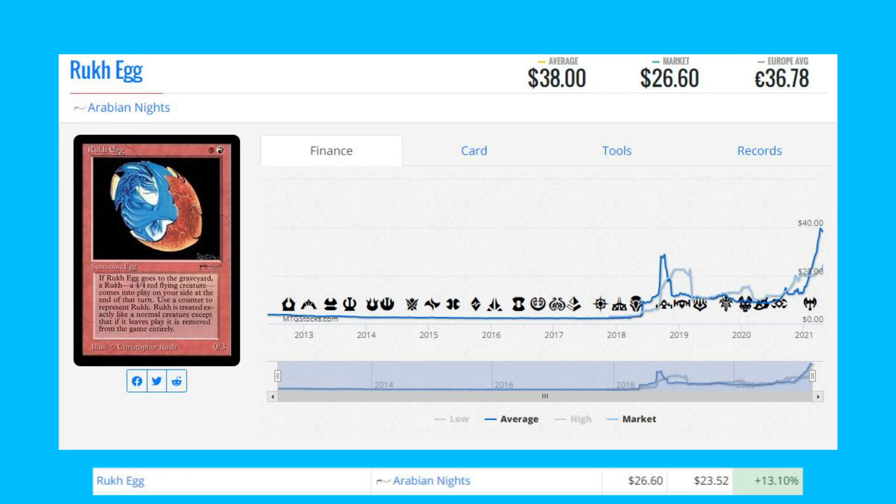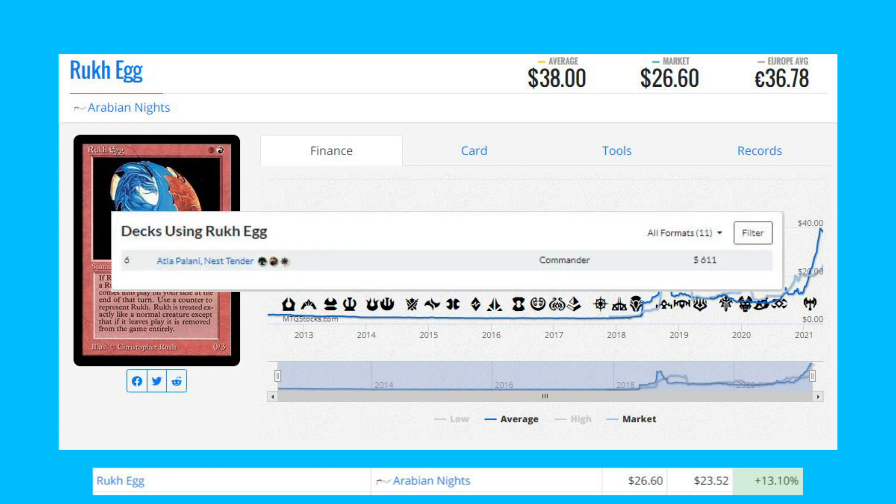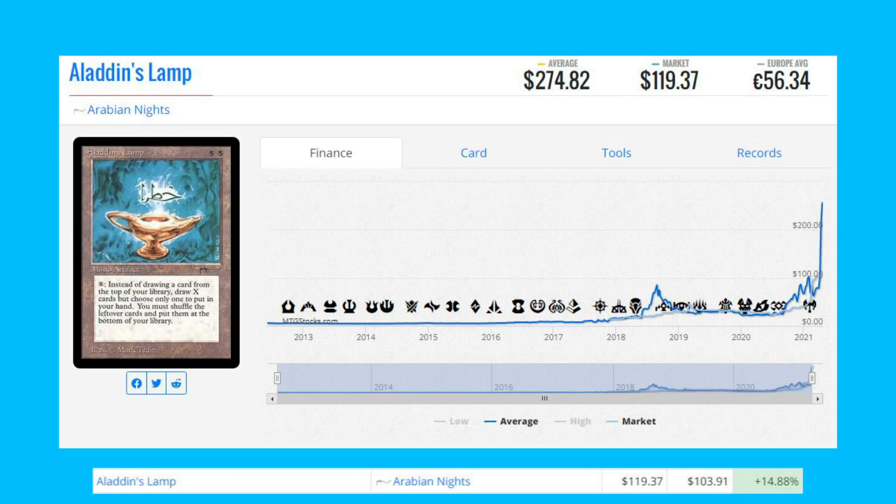Next up on the list is Roc Egg from Arabian Knights — another card from a Four Horsemen set, up 13.10% today from $23.52 to $26.60. There is one registered deck I found that is using it, and that's an Atla Palani deck.